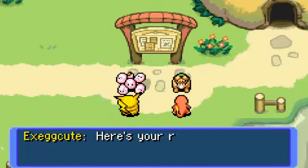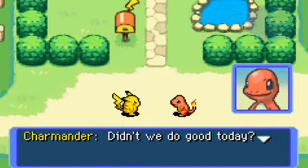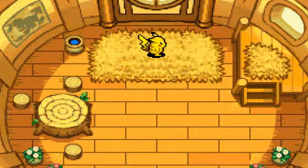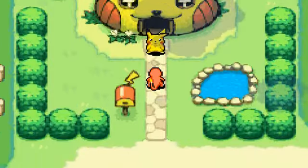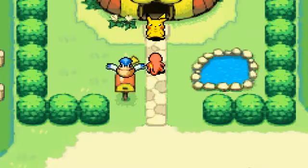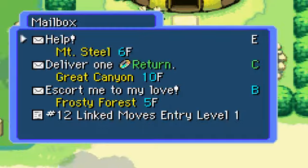Nice. Thank you for rescuing Nelmo - here's your reward. 100 Pokedollars and a Cherry Berry. We did! See you tomorrow. Rise and shine, yo. We got more mail - my goodness. I'm really glad I'm not going to do that mission yet. We have... Linked Moves, entry level. Where was this when I needed it?